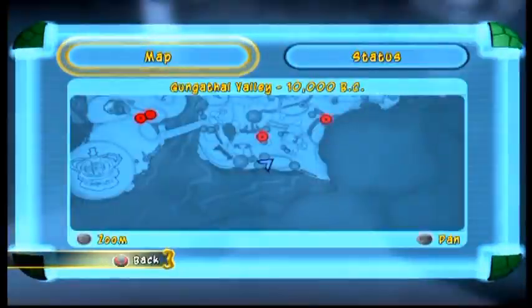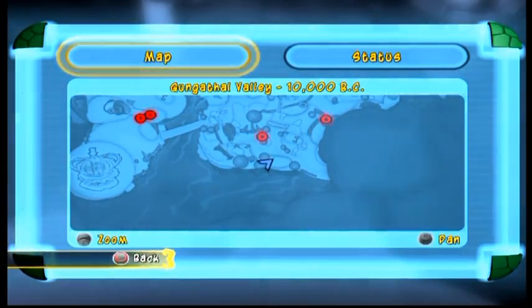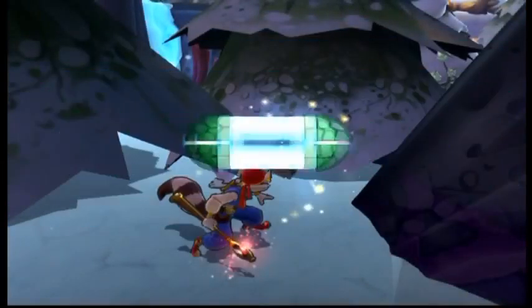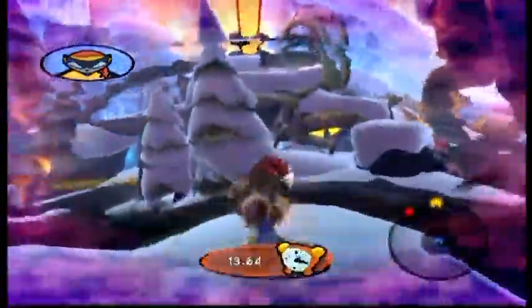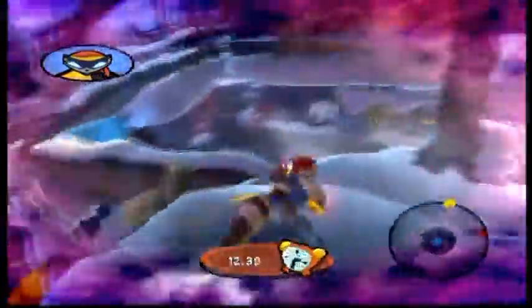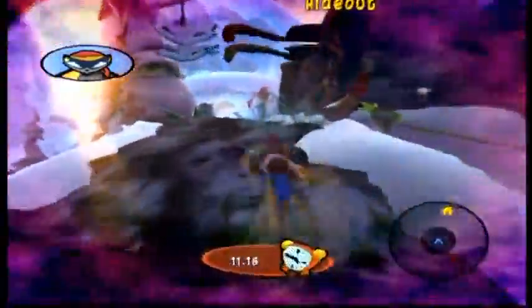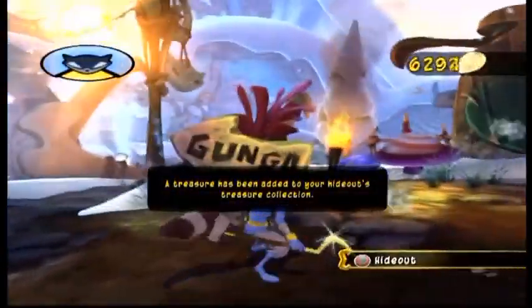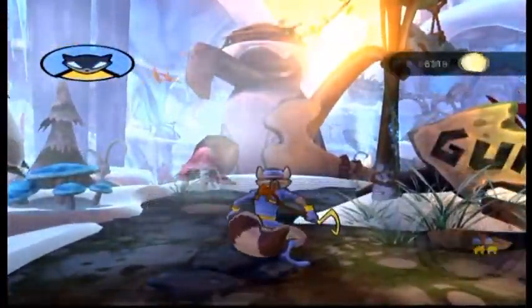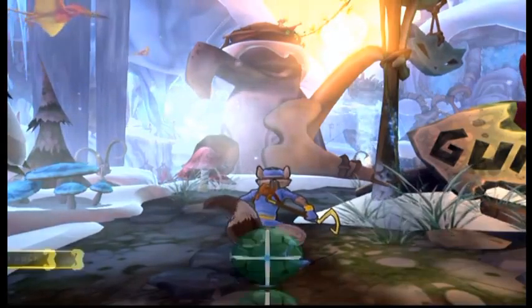Here is the first treasure location — the Ruby Crystal. I just ran behind this little area to get to it. I actually don't remember Clan of the Cave Raccoon all too well, so forgive me if I stumble on the way to the hideout. That does it for the first one — on to the second one.